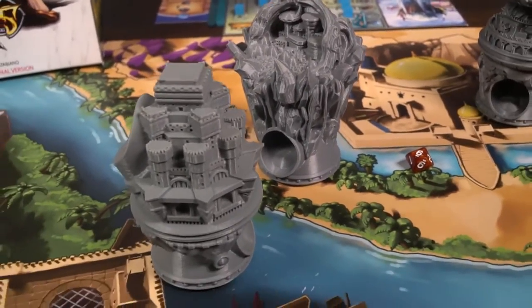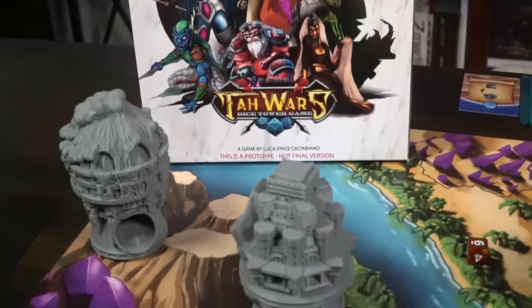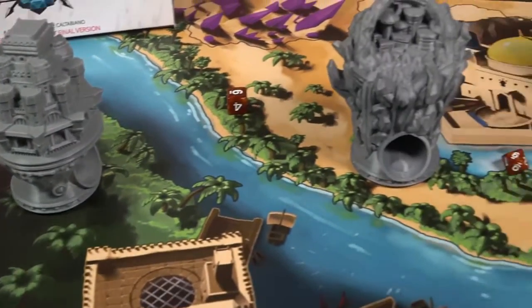In the game Ta Wars, you're going to be selecting a kingdom, which is going to be a die tower. You're going to get a player board that has your resources, your attack, defense, and HP, and dice that you'll use to gather resources as you drop them on the board with your Dice Tower. On your turn, you're going to be moving your Dice Tower and shooting out dice from the tower, which will land in different areas on the game board.